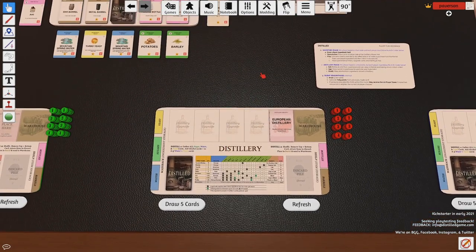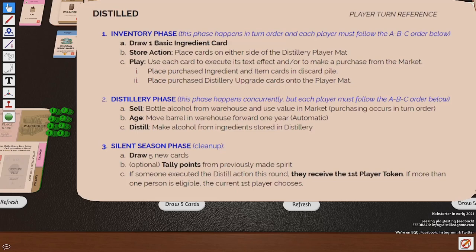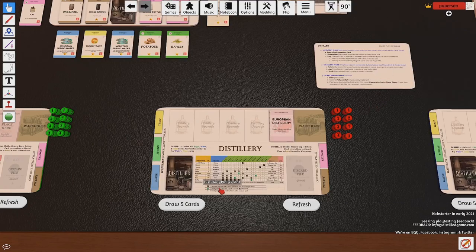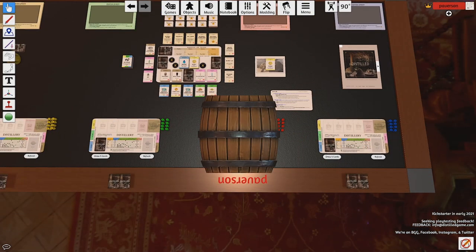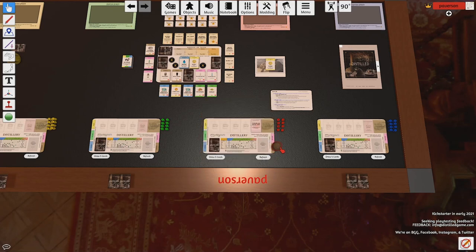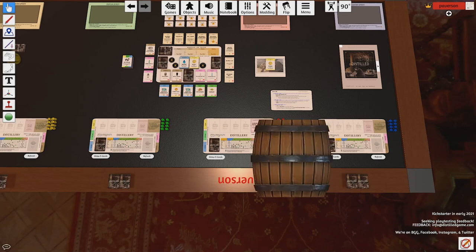Let's walk through a typical turn and round in Distilled. There are three different phases: the inventory phase, focused mainly on working with cards in your hand; the distillery phase, focused on things that happen in your distillery; and the silent season phase, which is essentially cleanup. The inventory phase happens in player order. One person is randomly dealt this first player token, but when someone distills, they claim the first player token for the next round.